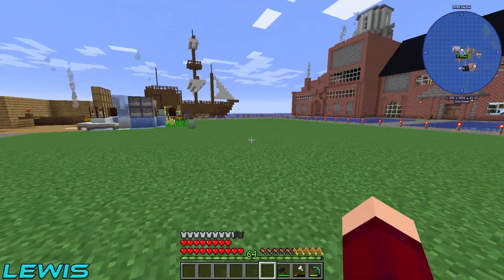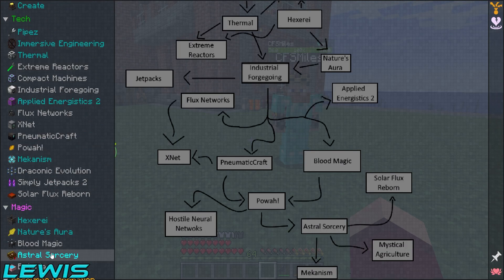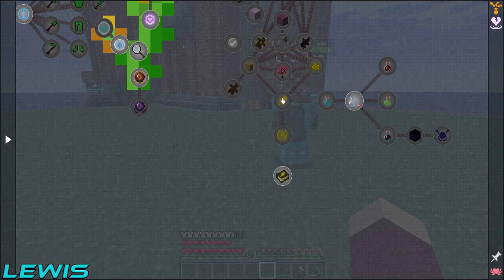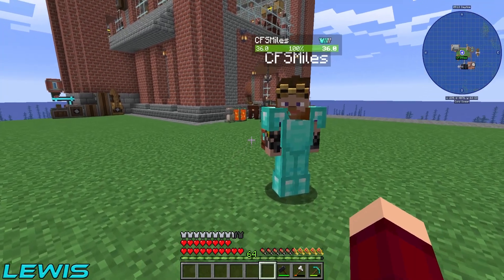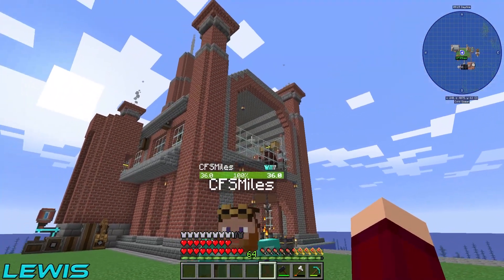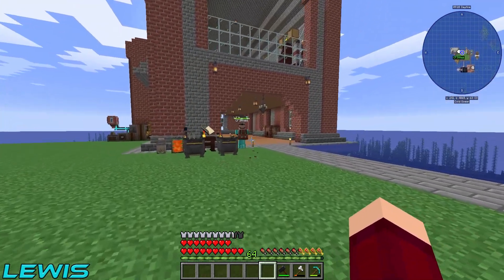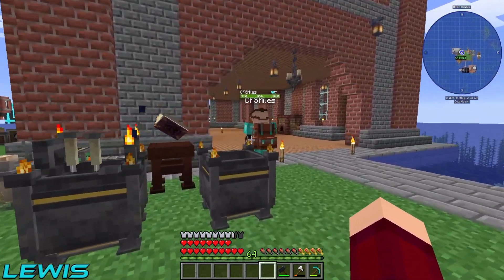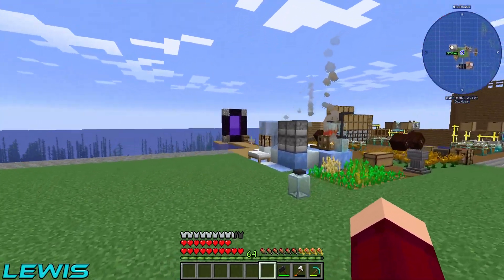But today we're going to be leaving the hexery mod behind for a little bit and focusing back on Create, because to go into our next quest line — which is Nature's Aura — we're going to need to get some brilliant fiber. To make brilliant fiber we need sawdust, gold nuggets, and oak leaves.